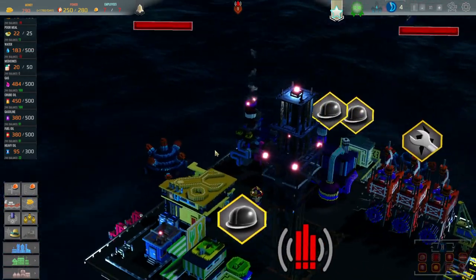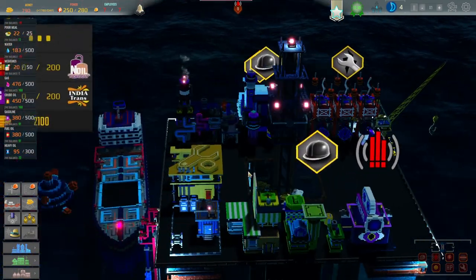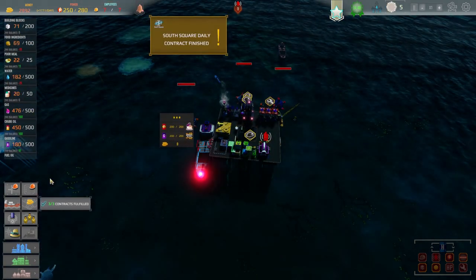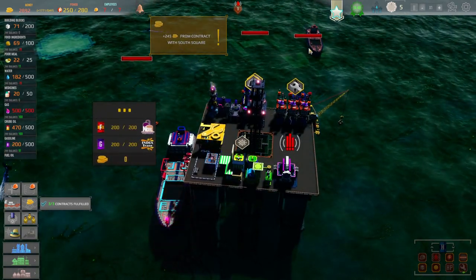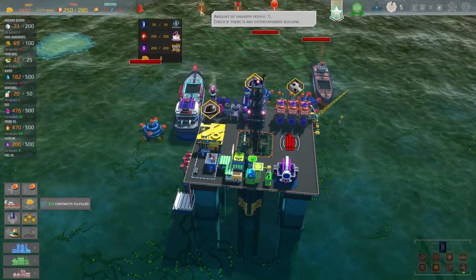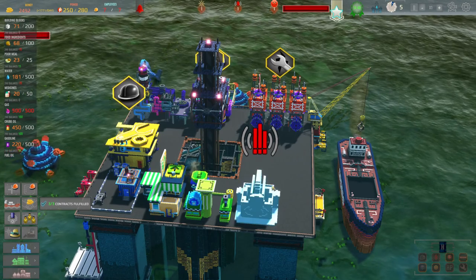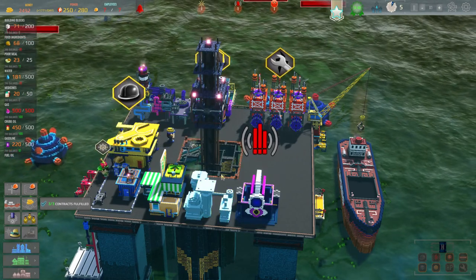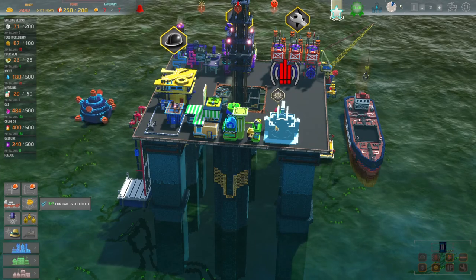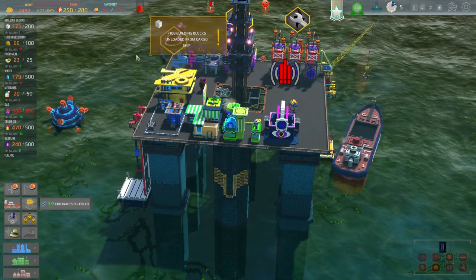We've now got a second refinery. But when we get a second refinery, we're not necessarily going to have the people to work it - so it doesn't feel like quite the right choice. Did we get blocks? Here they come - this has got our blocks on. So I'm going to come over here and say night shift, day shift. We're going to make you work days for now, just so the people who are on days can come and do their thing. We should see you unload and some blocks and stuff coming in.